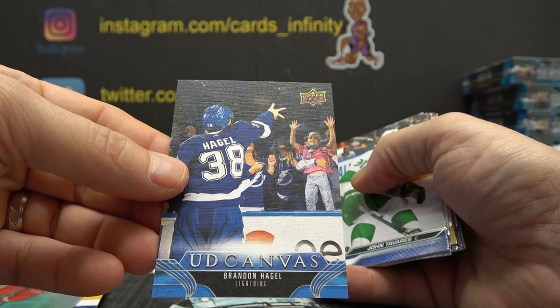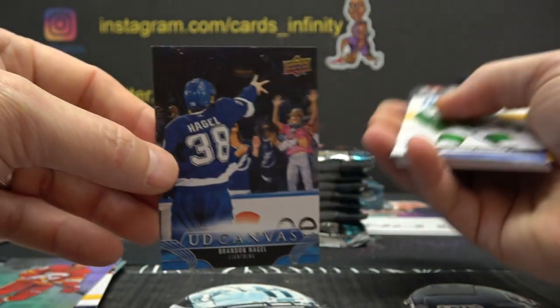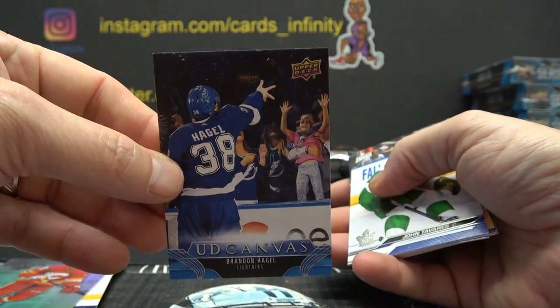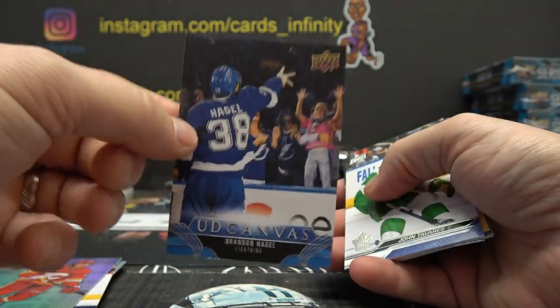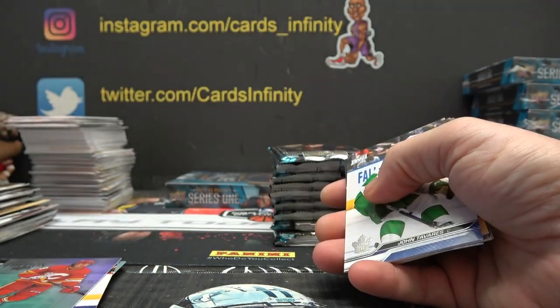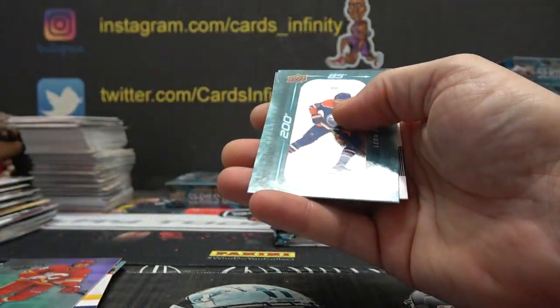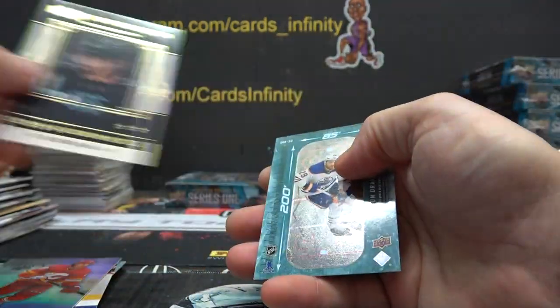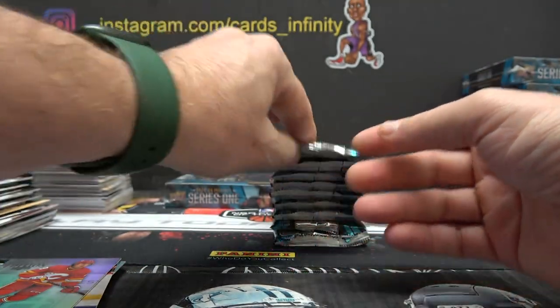That's a cool picture — that little girl wants that puck. Kind of hard to see but the puck's right there in the air — he's tossing it over the glass to her. Kind of a cool card. Brandon Hegel. It'd be really cool for her if someone lets her know she's on it — I'm sure somebody will. Maddie is 2. And 0 on Dracidal.